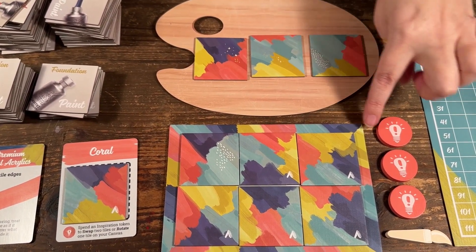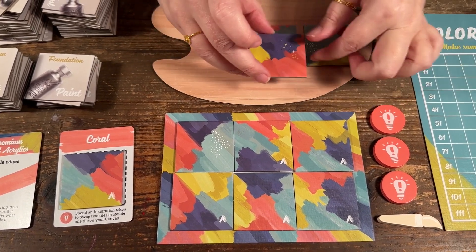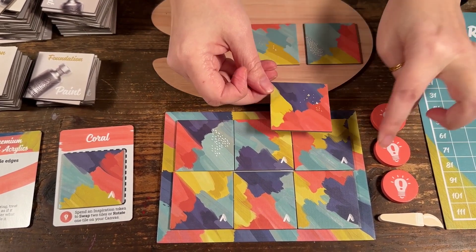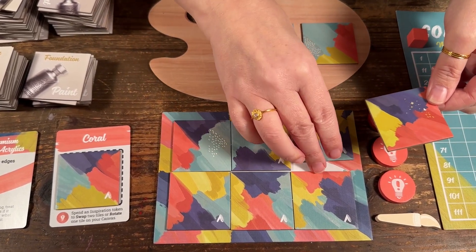Now I'm looking — is there something for this corner? This one's pretty good: we have the coral, we have the blue, and the yellow. So I'm going to use that one.